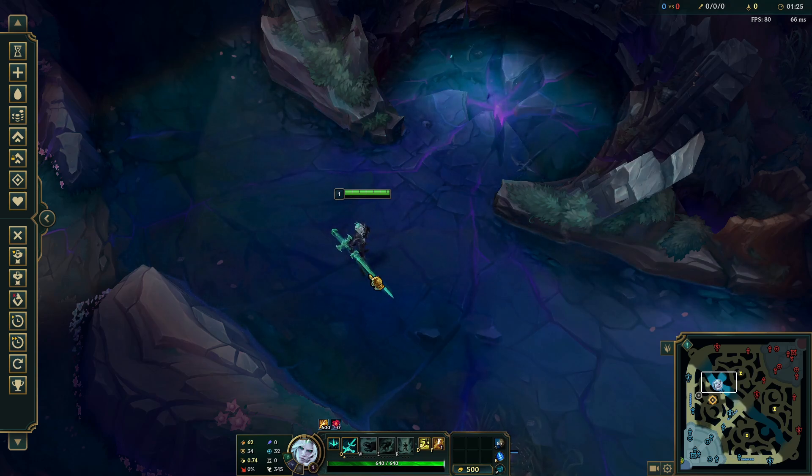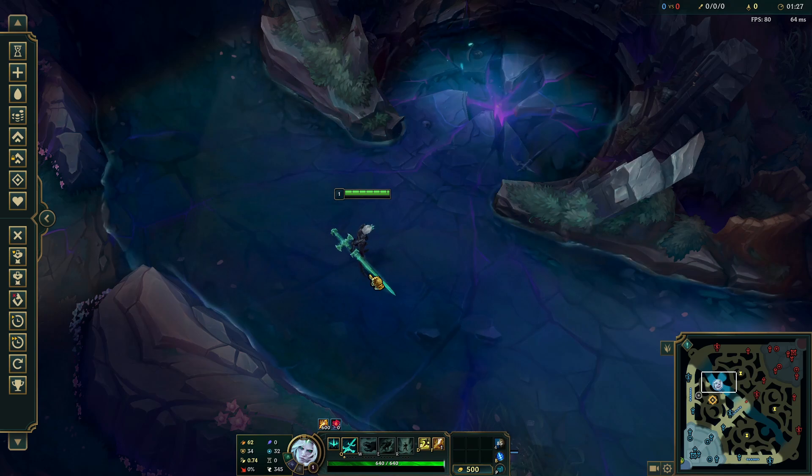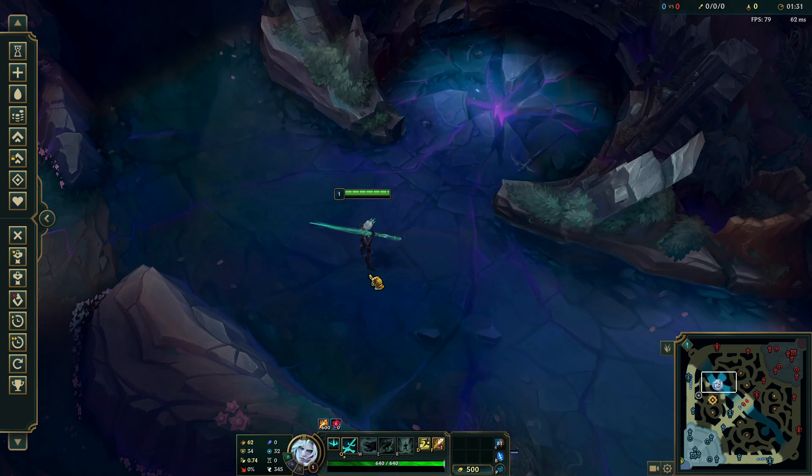Method number one: in-game settings. Press the Escape button, then open Settings and go to the Interface tab. Scroll to the Game section, enable 'Display FPS' — that shows you frames per second — and enable 'Display Network Latency', which shows your ping in ms. A little tip: you can drag the HUD to reposition this display.